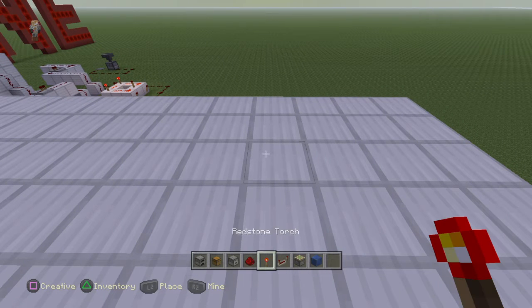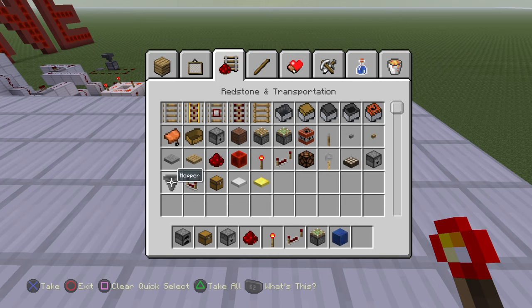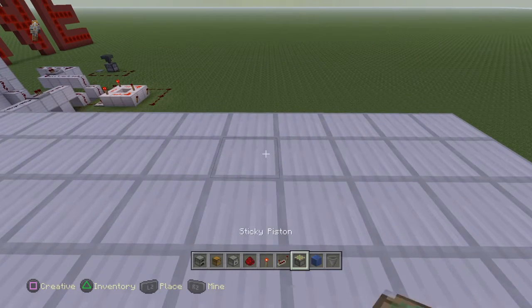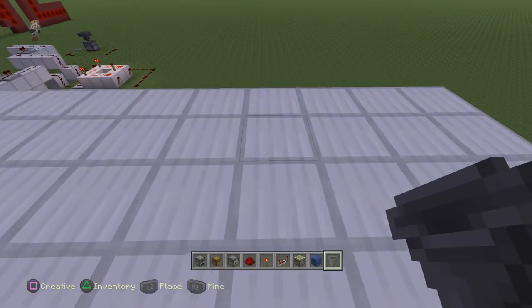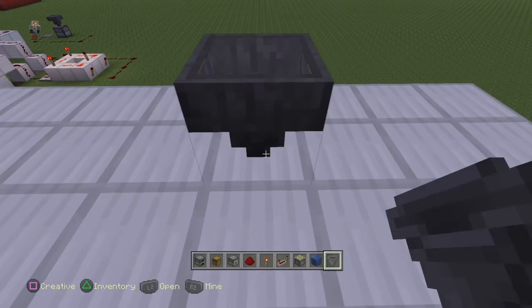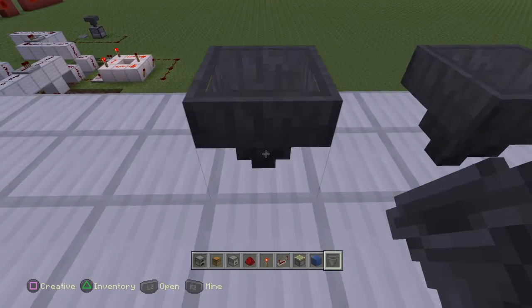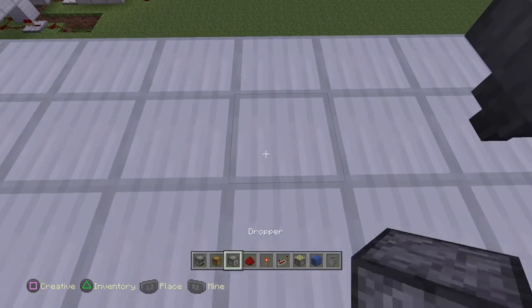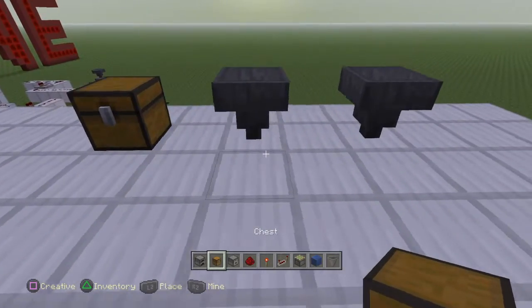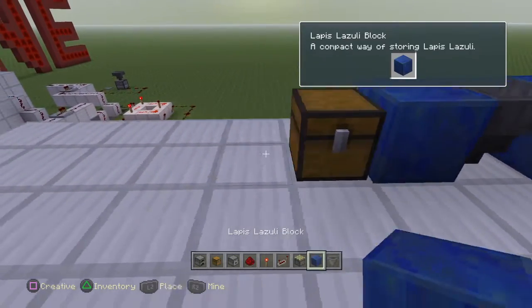Oh, and a dropper — I almost forgot. So what you want to do is, first of all, place a dropper. Crouch and place a dropper here, one here, one here, and one just here. Then just put some blocks here, and here, and here.